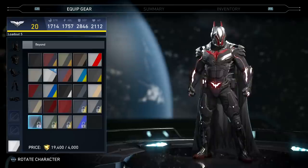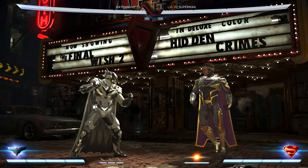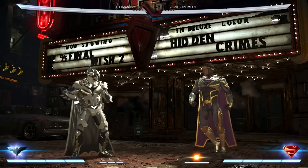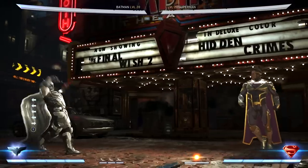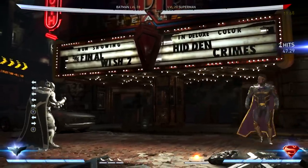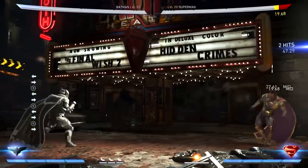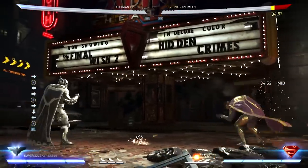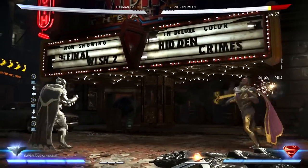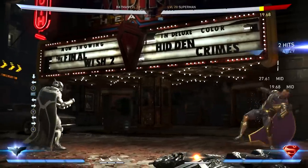Let's jump over to practice mode real quick and check out those Golden Batarangs. We're here in practice mode — going to put on the dual batarangs. This is actually the first time I've even seen them. They look more yellow than gold, I should say, rather than gold — but still kind of cool that they're a different color.